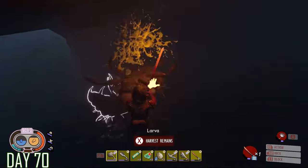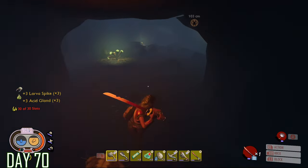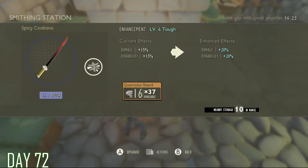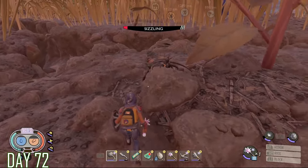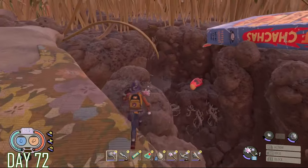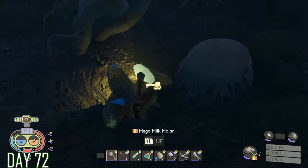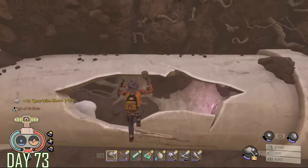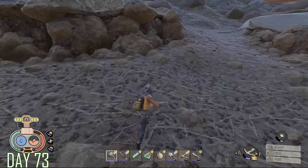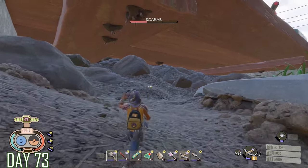Grounded may look like a cute and cuddly Pixar game at some points, but don't let it mislead you. This is a true survival game if you want it to be. The backyard is a hugely dangerous place. You will need different tiers of armor and weapons to progress, encountering much tougher bugs as you explore the yard. You'll need plenty of food and water. Along the way you'll gather milk molars to upgrade, bringing in RPG mechanics, but it's still truly a survival game at heart. Enemies will come and raid your bases, so you've got to think about defenses and base location.